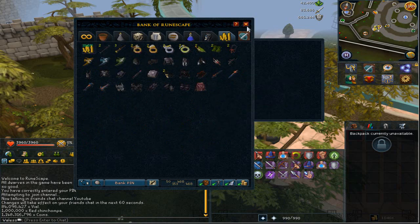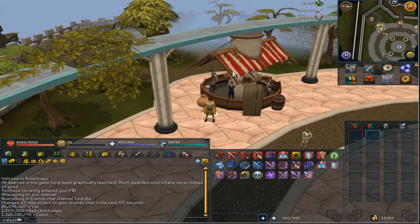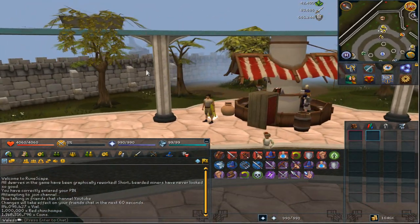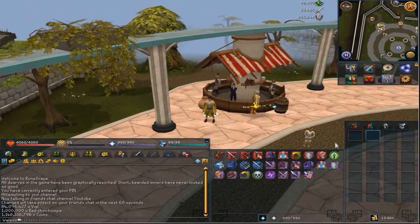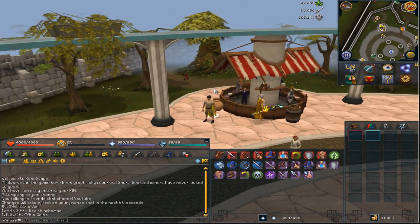So that is it for the bank video, guys. I'm not really going to do a price check because prices vary so much over time. But an estimate, I'd say possibly 3 billion — that's just a number off the top of my head. I know I've definitely got over max cash worth of gear, coins, and items in my bank. I think on my last bank video it was around 3.1 to 3.2 billion. So yeah guys, that is it from me. Thank you so much for watching. Hope you enjoyed, hope you enjoyed the PVM tab — we'll see you in the next one. Peace, guys.